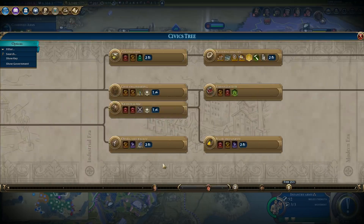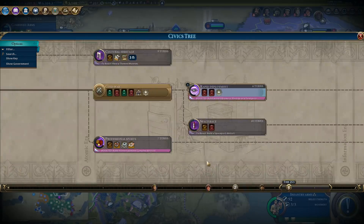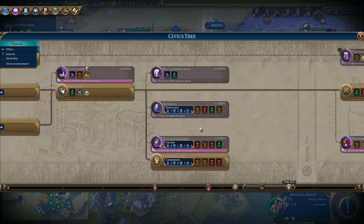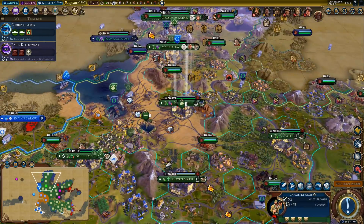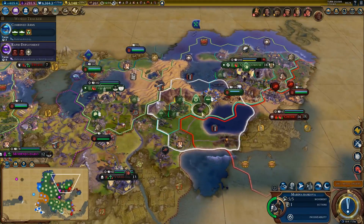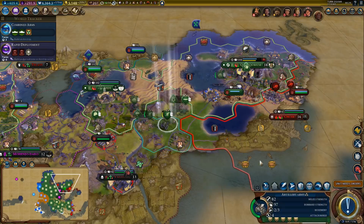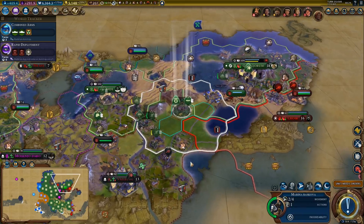That is actually the easiest option. I suppose we can work on it once we finish Rapid Deployment, but that's 15 turns total. It might be easier to just recruit a brand new army. Oh great — we can't even go through here. Well, we can, but it's a bit of a chokepoint. This will take a while — yeah, I think it will be easier to just recruit new units.